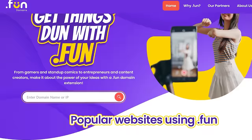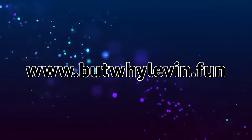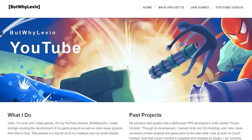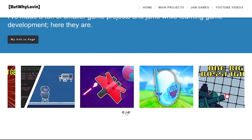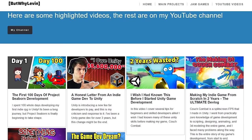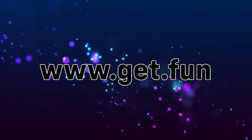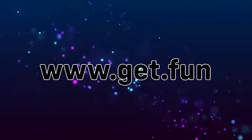I've been making games for a while, and so I've been looking for a good way to put together a portfolio. I was recently reached out to by this video's sponsor, Dot Fun Domains, who provided me a domain to make a website. So I put together ButWhyLiving.fun. This was my first time making any sort of website, but I was able to build a hub for my YouTube channel, all my game projects, and my other social medias. You can use the code ButWhyLiving to get 90% off a Dot Fun domain for one year at www.get.fun.